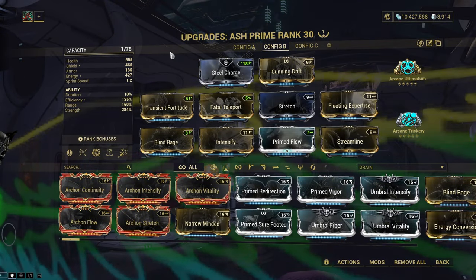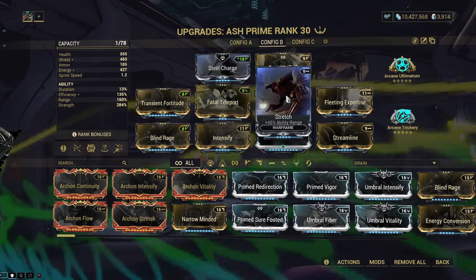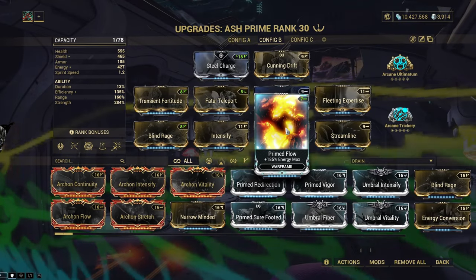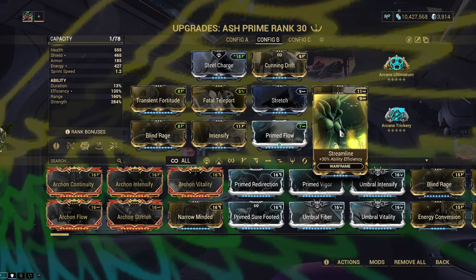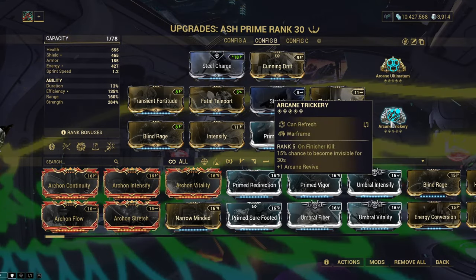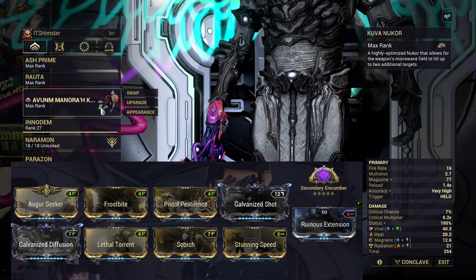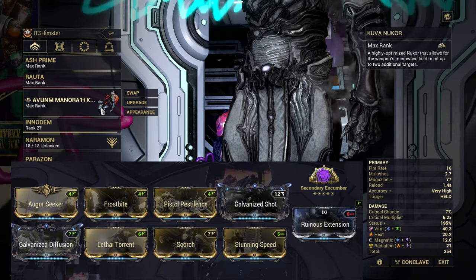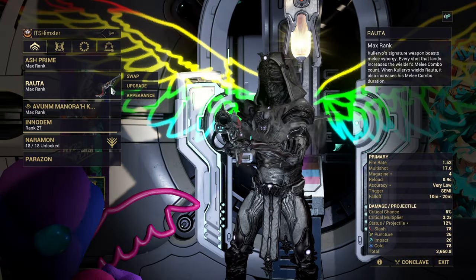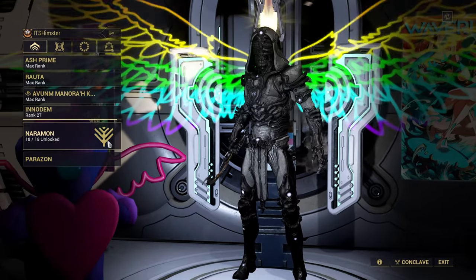Here's the build. We have Steel Charge, Cunning Drift, Transient Fortitude, Fatal Teleport, Stretch, Fleeting Expertise, Blind Rage, Intensify, Prime Flow, and Streamline. For arcanes, we have Arcane Ultimatum and Arcane Trickery. I'm using Kuva Nukor instead of Epitaph — I'll show you the reason in a moment. We also have Rota for building melee combo, InnoDem with a finisher build, and the Naramon focus school.